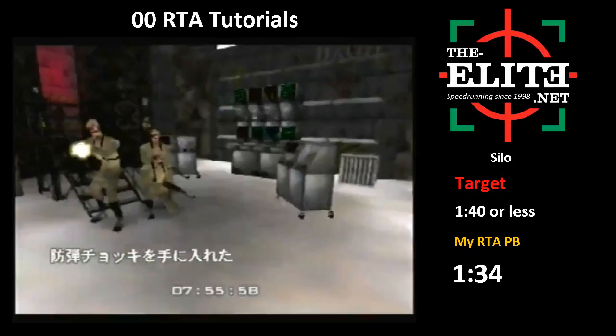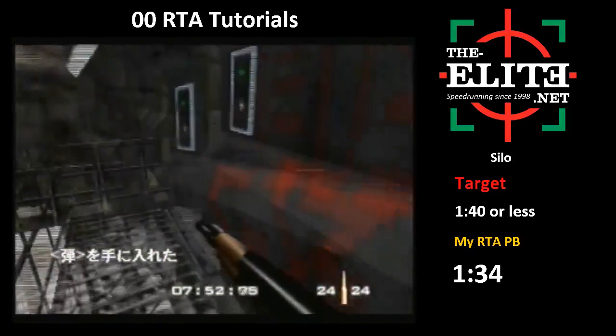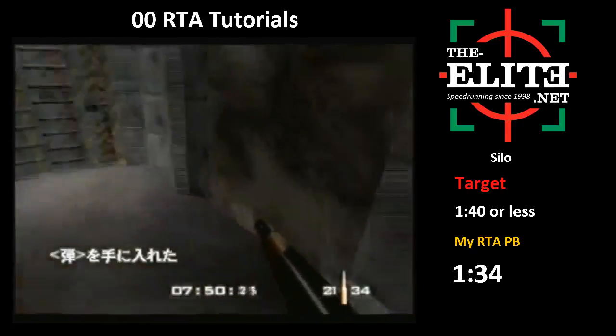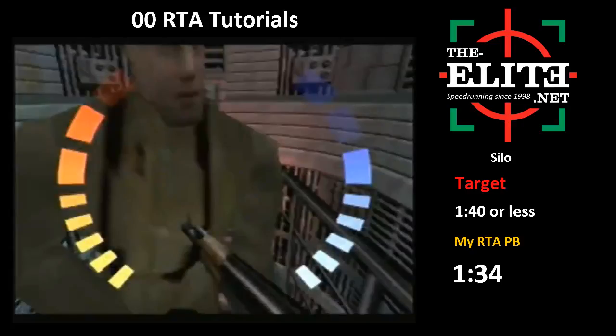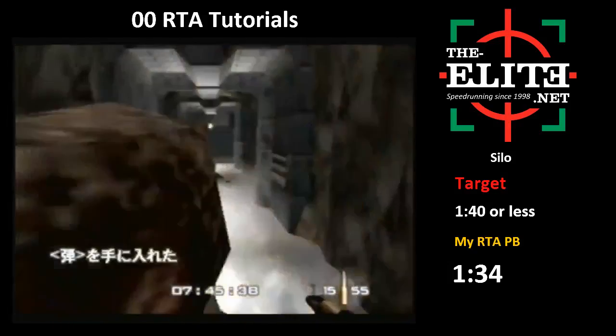You need to get up those stairs immediately, otherwise you're going to miss the door cycle. Just try to get through there as cleanly as possible. I usually don't even strafe - I take a run for it, kill guards if I have to, and make sure I get up the stairs immediately. Next guard: three shots, then reload and shoot immediately. This will time the next door cycle. This run was actually so fast that I got both door cycles. Usually that door will be closed and then this one will be open. Make sure you shoot all these guards and don't get stuck - just try to be as clean as possible.